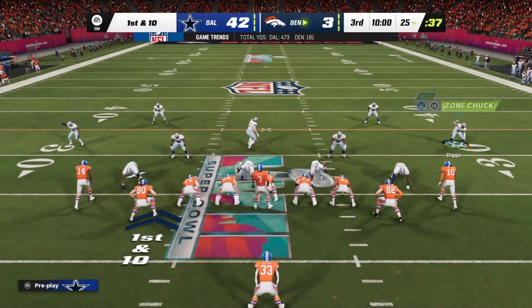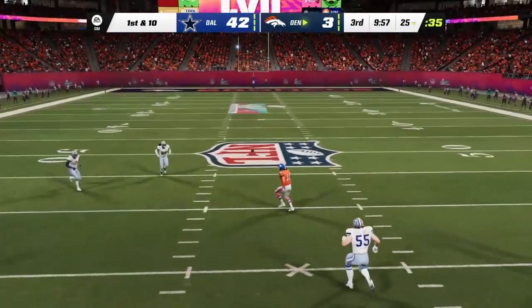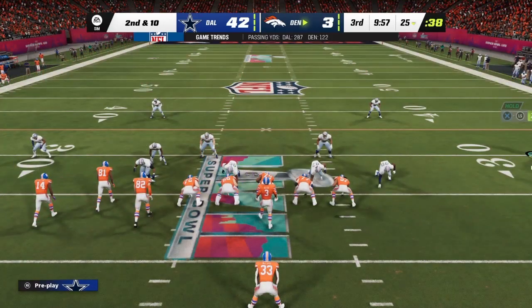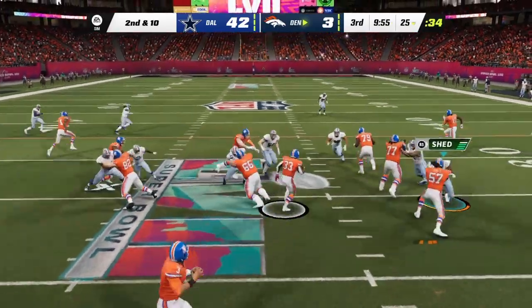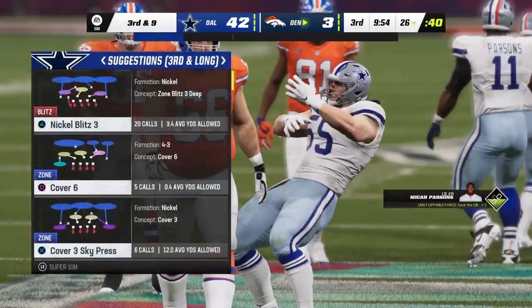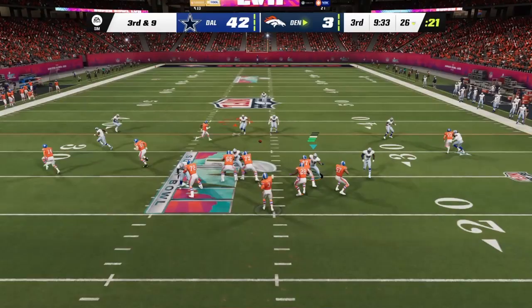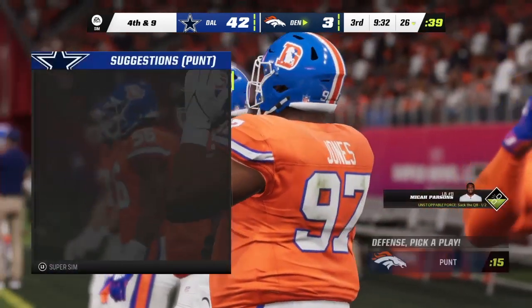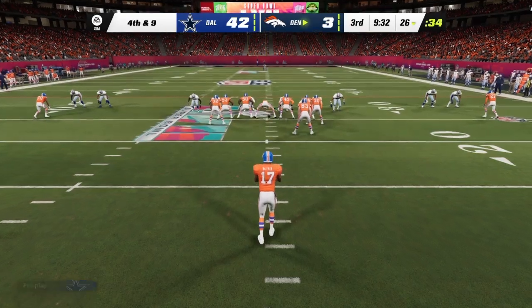The Broncos' chances of hoisting the Lombardi trophy are not looking great but perhaps that long halftime did them some good — a chance to regroup and make real adjustments. They played great all year long; that was the worst first half of the season for them. They're hoping to come out punching. Not much on first down — a one-yard gain to the 26. Second and nine — incomplete, strong coverage. Fourth down — the Broncos send out their punter for the fourth time tonight.